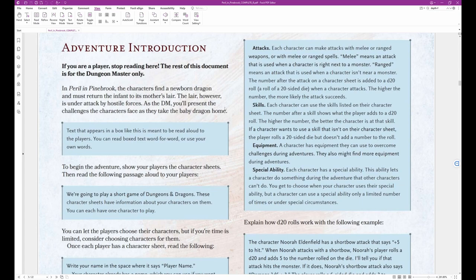'Attacks: each character can make attacks with melee or ranged weapons or spells. Melee means an attack used when a character is right next to a monster; ranged means an attack used when a character isn't near a monster. The number after the attack on a character sheet is added to a D20 roll — the higher the number, the more likely the attack succeeds. Skills: each character can use the skills listed on their character sheet. The number after a skill shows what the player adds to a D20 roll. If a character wants to use a skill not on their sheet, the player rolls a D20 but does not add a number.'